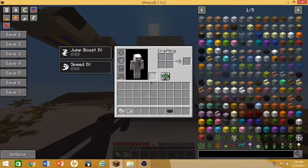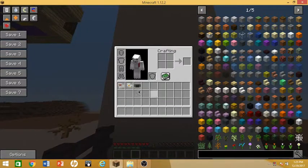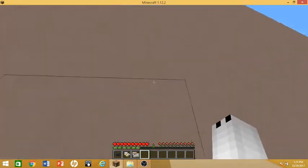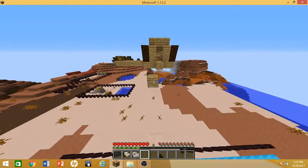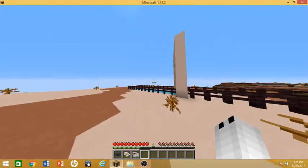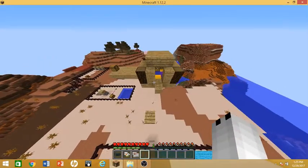Also, how these inventory pets work is they can't just be chilling up in your inventory — they have to be in your actual hotbar to be active. So now we can just do wall climb with the thing, which is super sick.